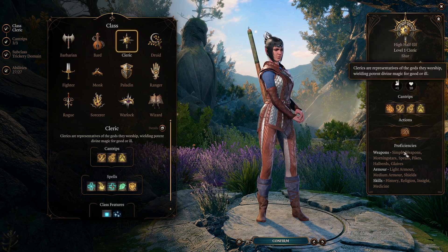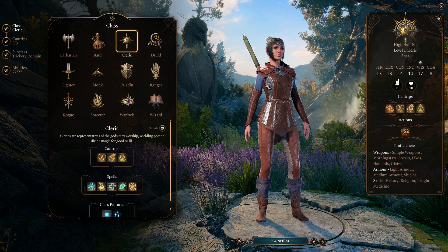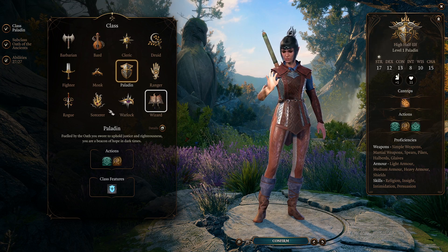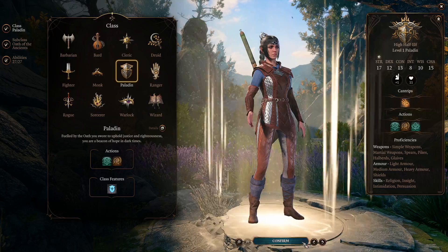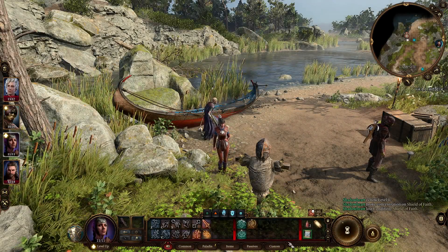If you want to change Shadowheart, you do the same thing. You can see I can change her too — not the appearance, but the class. If you want to make her a paladin, select it, confirm, and now Shadowheart is a paladin. That's how you do it guys, thanks for watching, have fun, bye bye.